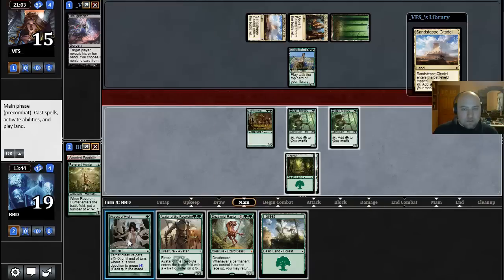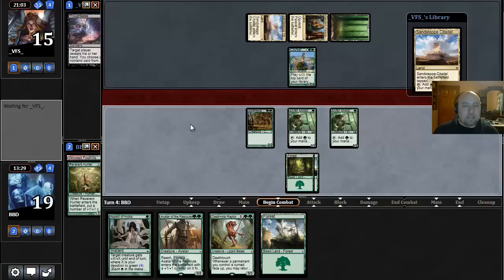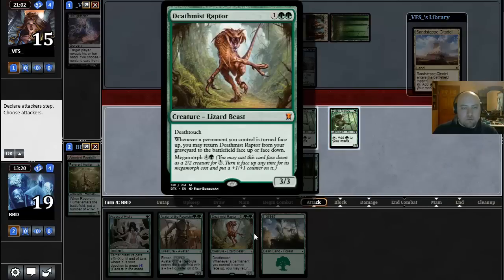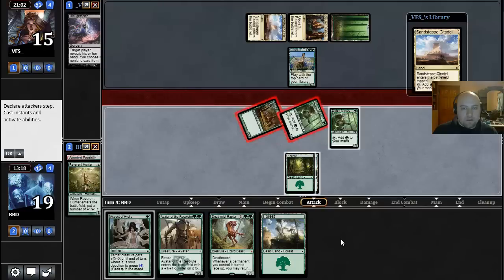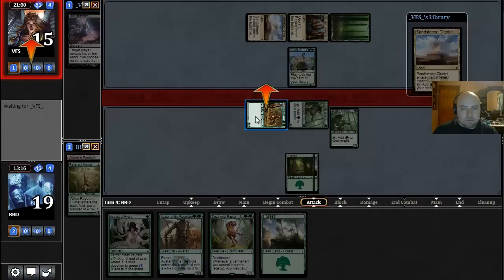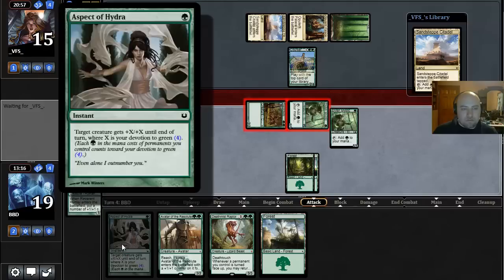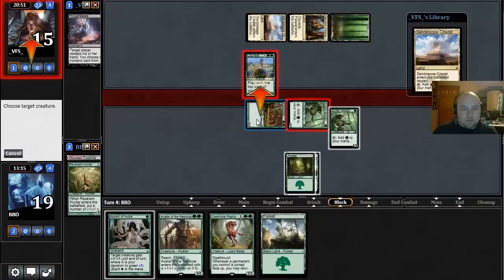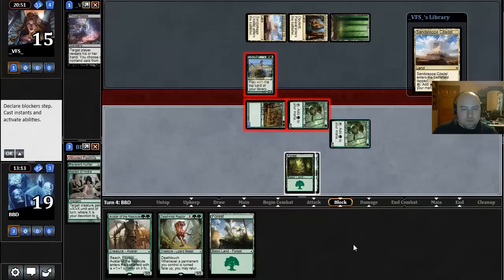I think I'm fine trading Aspect of Hydra for one of his creatures. We have to decide how many we're attacking with — we can get an extra point of damage in, but then we're locked into playing Avatar the Resolute instead of Deathmist Raptor, which I'm not sure we want. So I think we're just going to do this. Our opponent might just block this Swordwise Centaur. We'll fire off an Aspect of Hydra to kill that Courser.